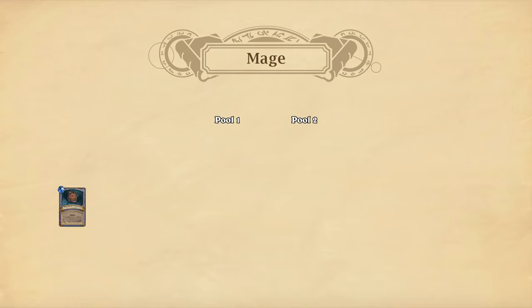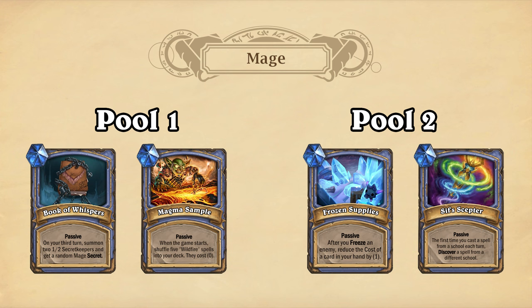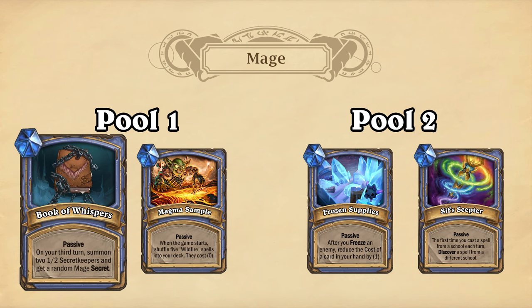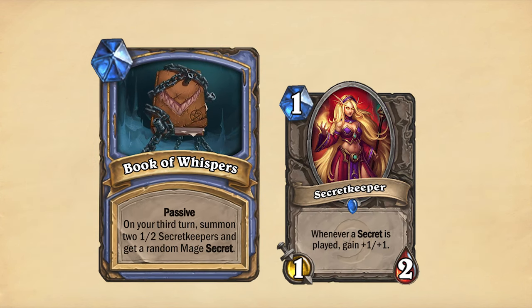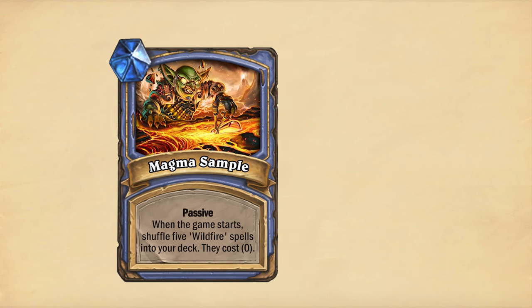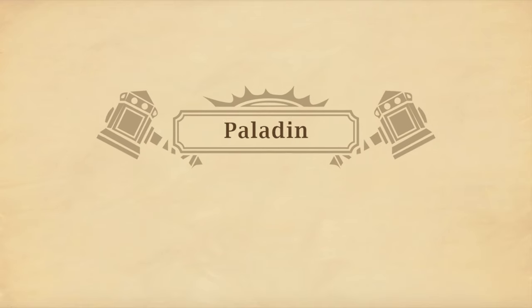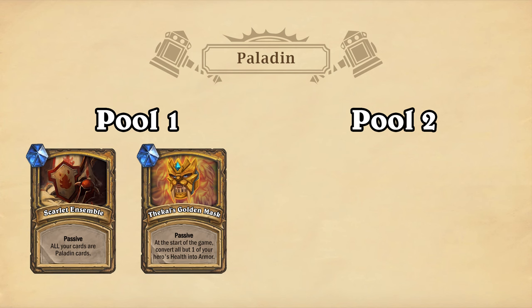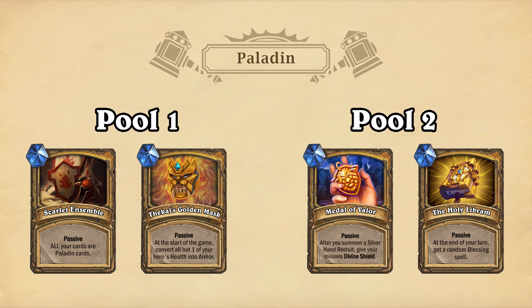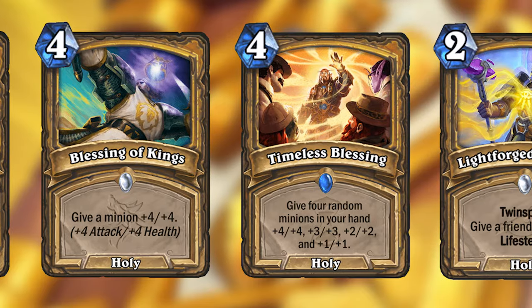Mage gets the passive treasures Book of Whispers and Magma Sample for Pool 1, and Frozen Supplies and Sifth's Scepter for Pool 2. Book of Whispers activates on your third turn, summoning 2 Secret Keepers and adding a random Mage Secret to your hand. Magma Sample triggers when the game starts and shuffles 5 Wildfire spells into your deck with their cost reduced to 0. For Paladin, I made Scarlet Ensemble and Thakal's Golden Mask for Pool 1, and Medal of Valor and The Holy Libram for Pool 2. The Holy Libram triggers at the end of your turns and adds a random Blessing Spell to your hand — those are any Paladin spells with the word 'Blessing' in their names.